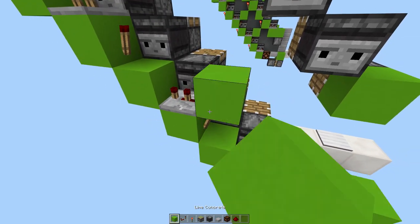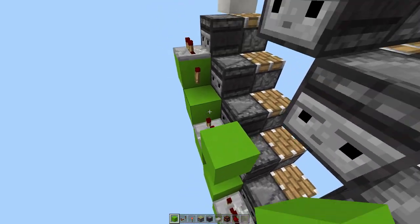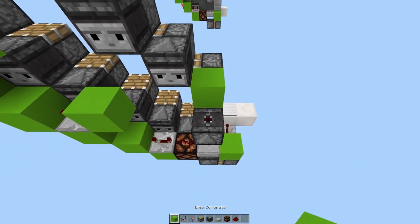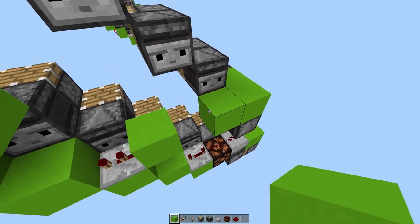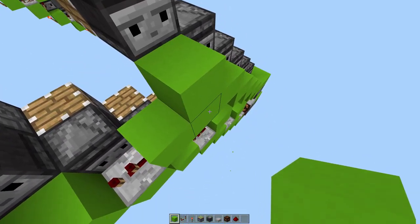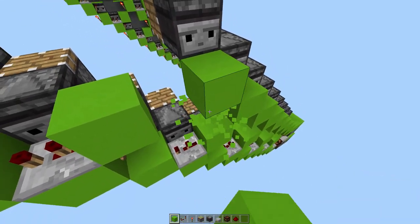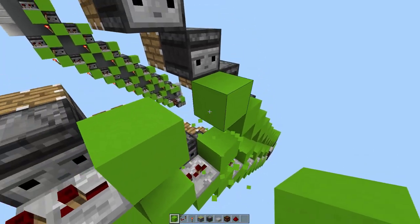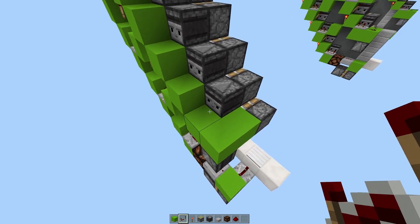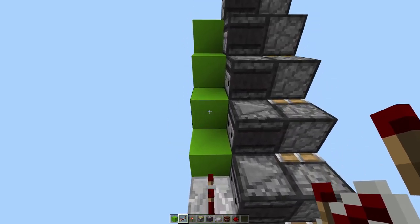And then on the other side of that block like that. Then we can place blocks on top of those torches. Now place an observer facing up off this block like that, block here — it's exactly the same circuit as the bottom.